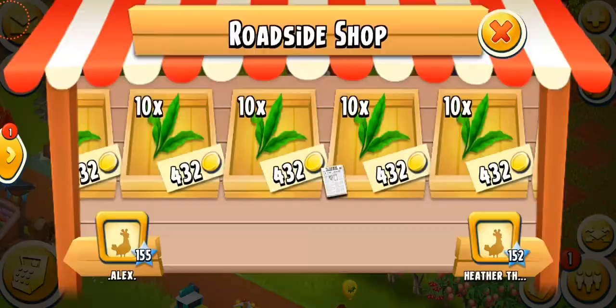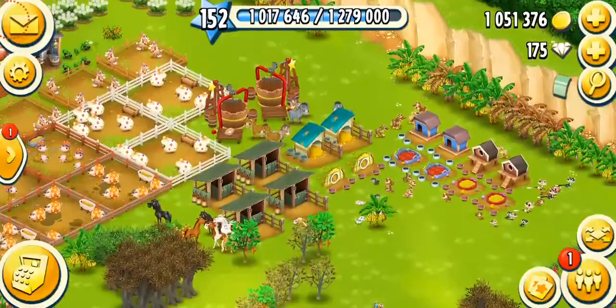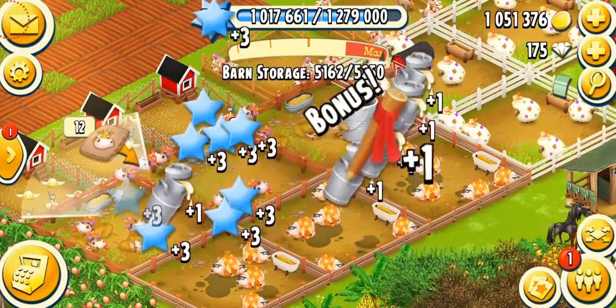I'm just gonna be getting rid of the extra crops I have in my silo. My whole shop is full so I'm just gonna be advertising the actual tea leaves. Let's see what else is going on — I need to collect products from my animals.